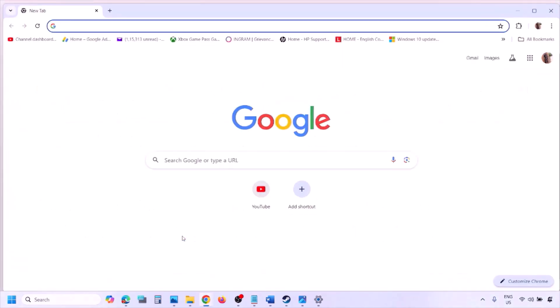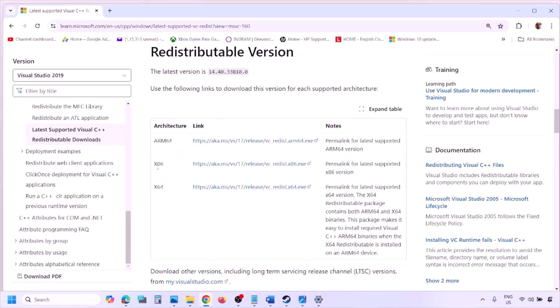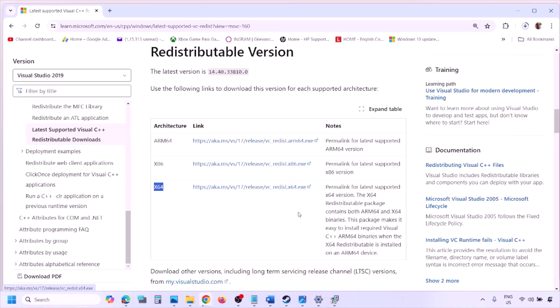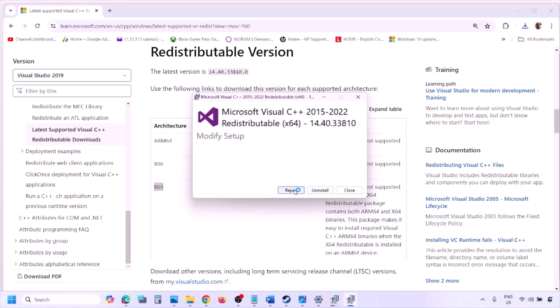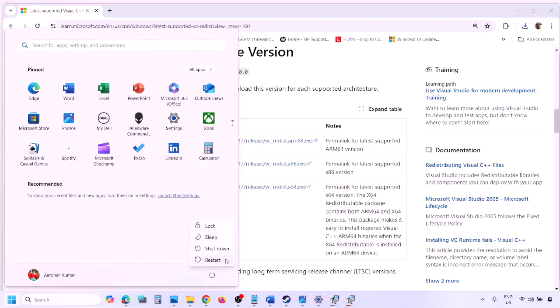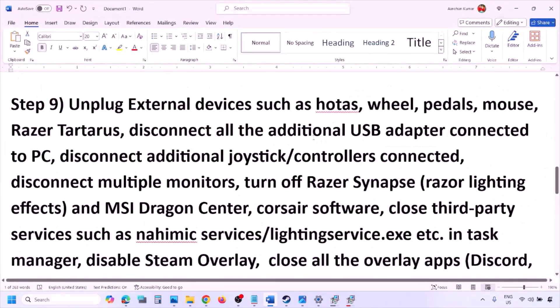The next step is to install Visual C++ redistributables. Copy the link provided in the video description and open it in a browser — it will take you to the Microsoft website. Download and install both the x86 and x64 versions of Visual Studio 2015, 2017, 2019, and 2022. If you see a Repair option click Repair; if you see Install click Install. Make sure both are installed, then restart the computer — a restart is required — and after the restart launch the game and check.